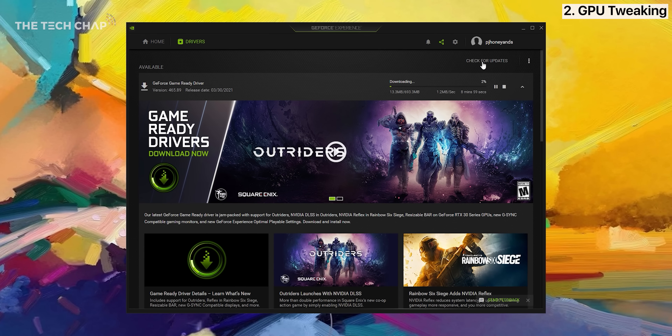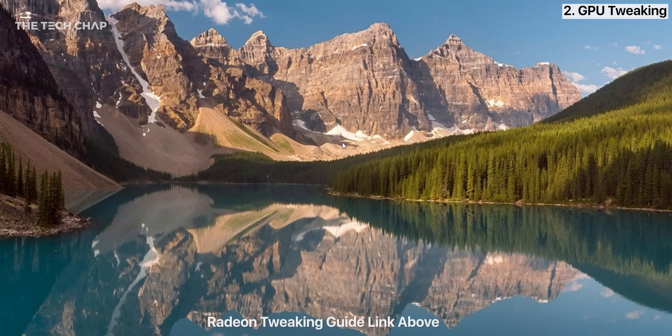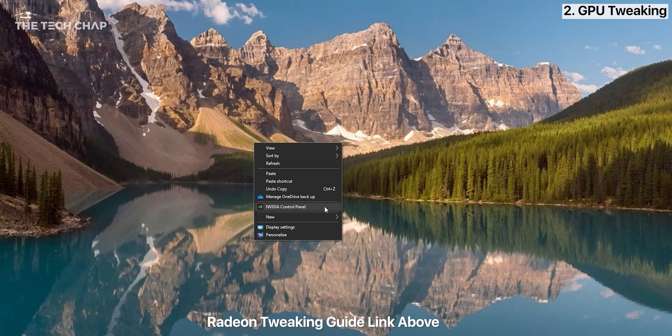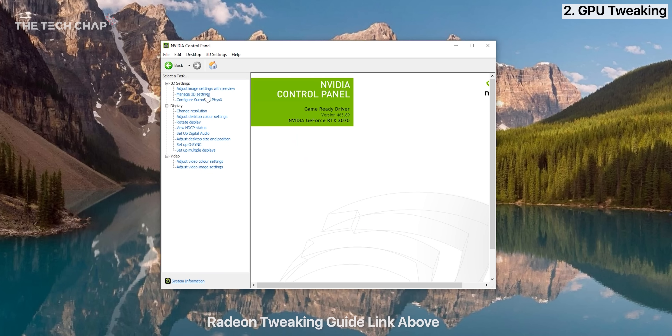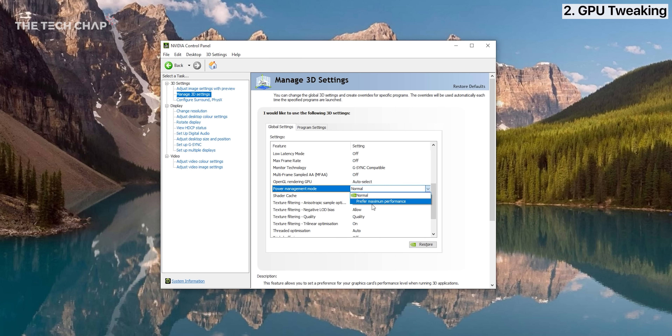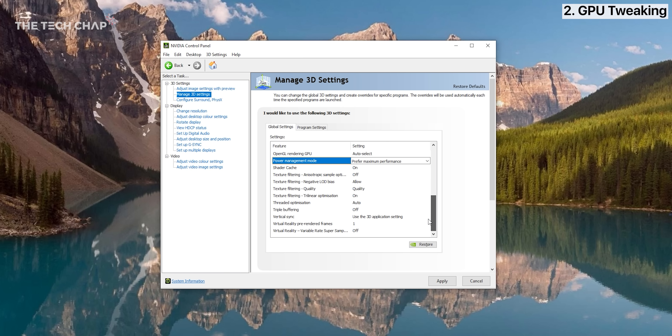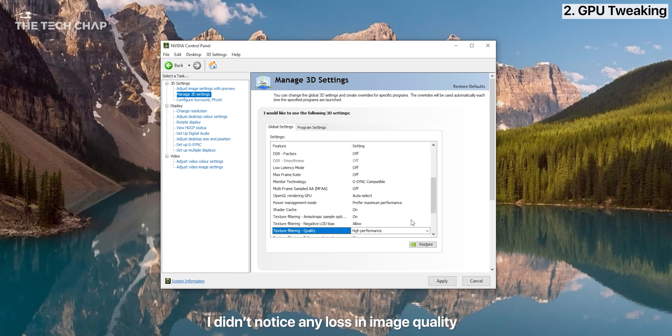First, make sure you've got the latest graphics drivers installed — that can help as well. Right-click on the desktop and open the control panel. Go to Manage 3D Settings, scroll to Power Management Mode and change this to High Performance. This will use a little bit more power but it should mean your graphics card will go to boost clocks more often. Also while you're here, go down to Texture Filtering Quality and switch this to High Performance as well.